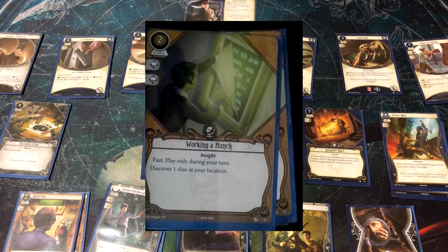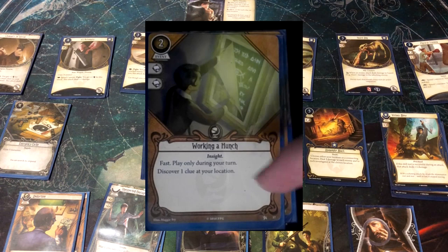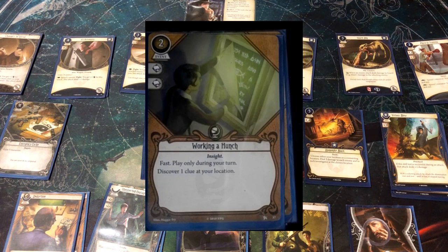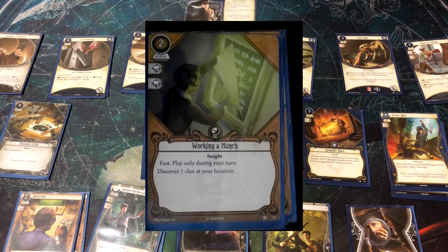The next event has two intellect icons, so you may consider just committing it to a test. But you can also spend two resources to play it — and it's fast. When you're starting out, just know that when you want to play it, you probably can. There's a difference between fast on an event versus an asset: assets can only be played during your turn, but fast events can be played pretty much any time. This lets you just take a clue without needing a test — it just costs two resources.